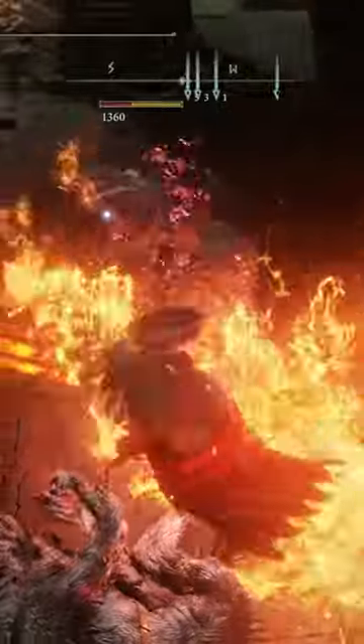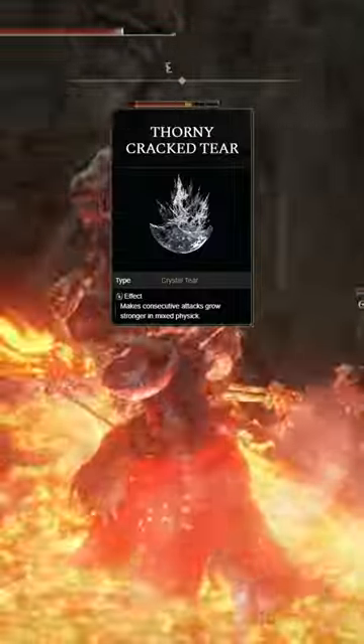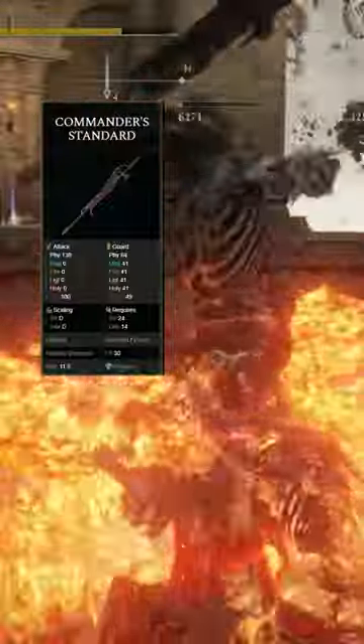For your Flask, you're going to be using the Flame Shrouding Crack Tier and the Thorny Crack Tier. And for your buffs, you're going to be using the Rallying Standard and Flame Grammy Strength.